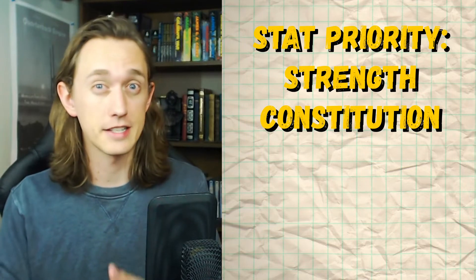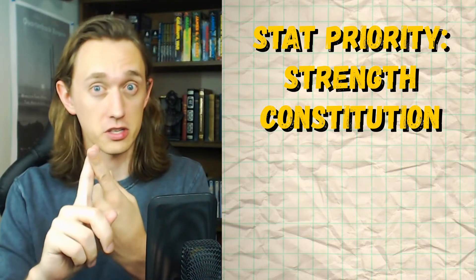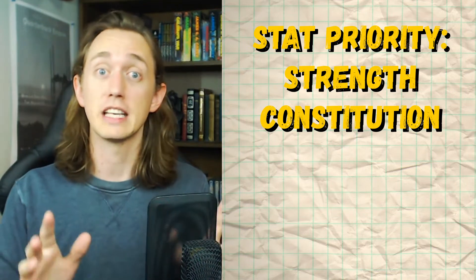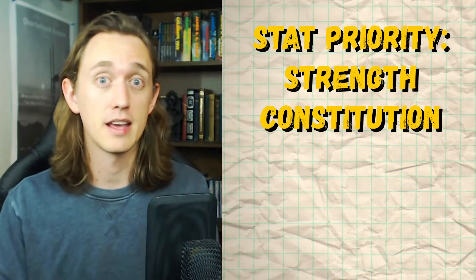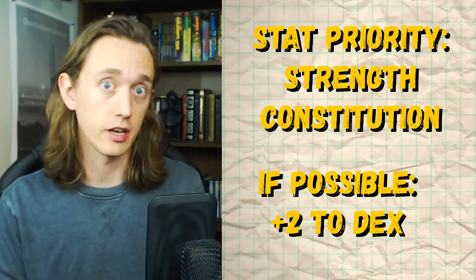Next, when you're choosing your stats, obviously prioritize Strength and Con. You're going to want to hit things and hit as hard as you can, and also you want as many hit points as possible. But if you can, I highly recommend getting at least a +1 or a +2 to your Dexterity. You'll see why in a bit.